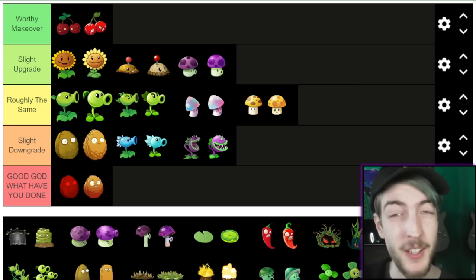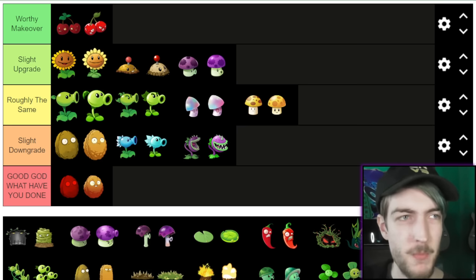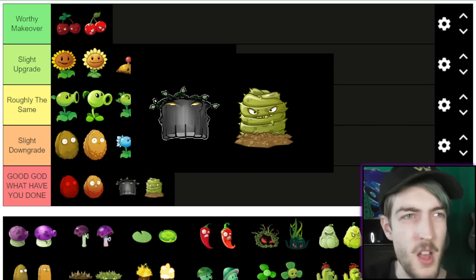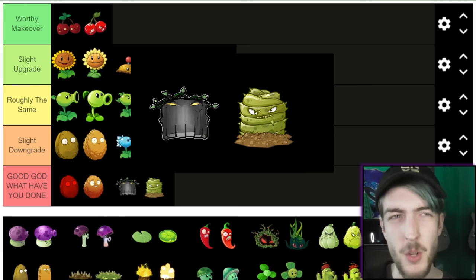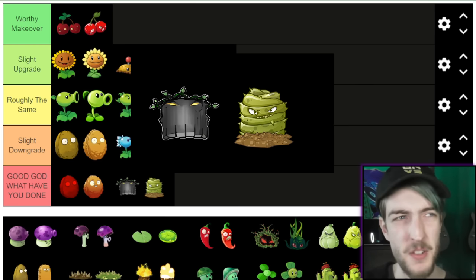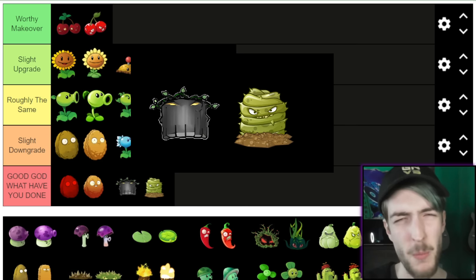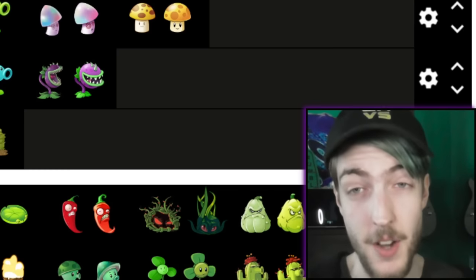Right, Grave Buster. I think you probably know where I'm going to rank this one if you saw my worst design plants video. Yeah, easy bottom tier. I know some people prefer him in PvZ2 because he's supposed to look like something else — he's greener, more realistic. But the first one is still a tree — he's like petrified wood. The animation's cool as well. As much as I hate Grave Buster as a plant, his design probably made my top five. Easy bottom tier — I'm taking no more questions.